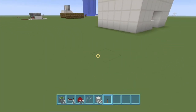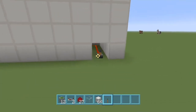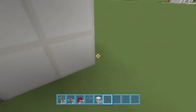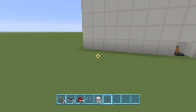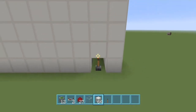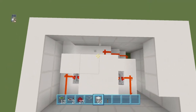Welcome back to another tutorial. Today I'm going to show you how to create this Jeb door. If you come around to this side, so you're in your house, you can open it and go through, then close it and nobody will find your entrance. I'd suggest making this a bit more secretive, but it's up to you.